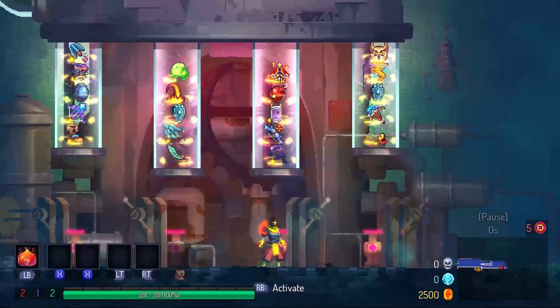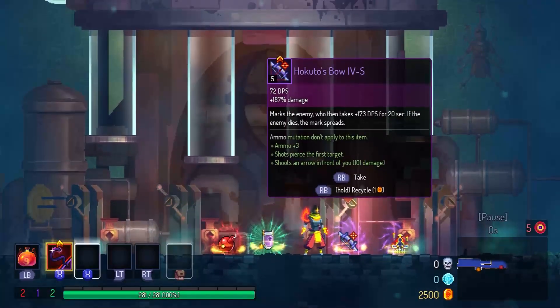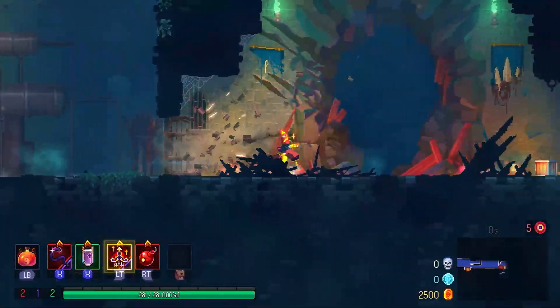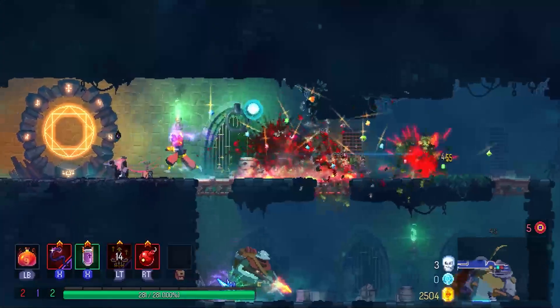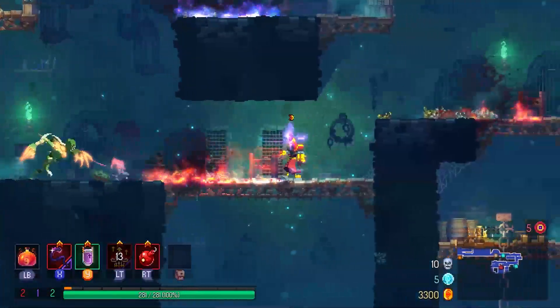My name is Psyche and today I will be doing a full run in Dead Cells 2.1 featuring the new katana weapon added in the 2.1 update. I usually do all my runs in normal mode, which is why I don't have a custom run going and the reason why I don't have the katana right away.